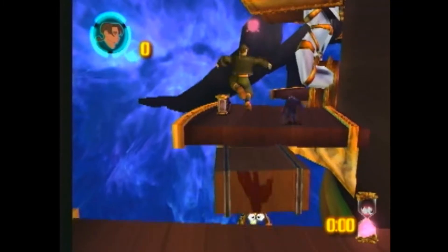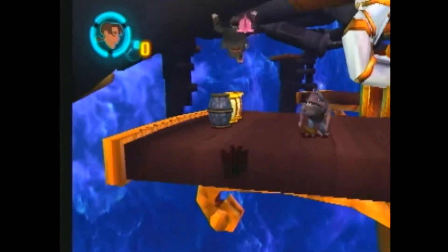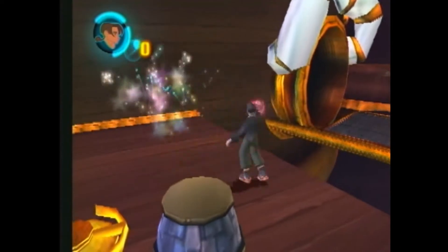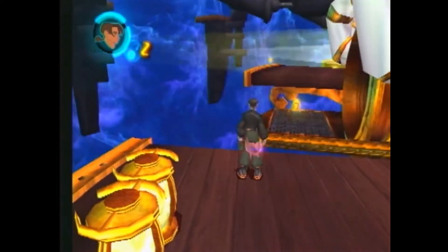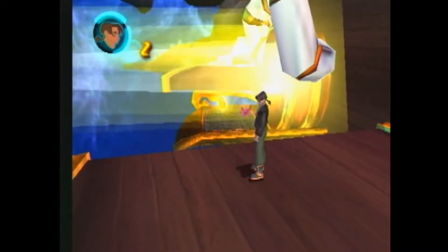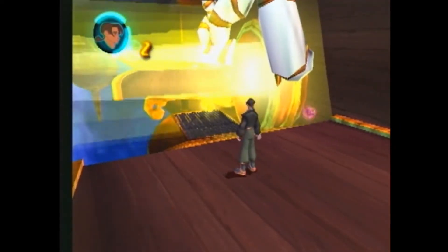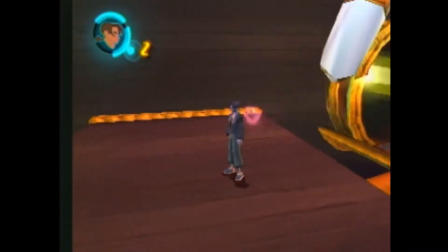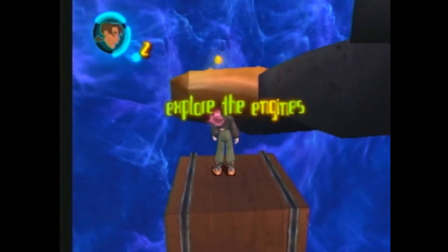Take this path outside right here, wait for the thrust to die down, and continue forward along the path. Right when you get past that engine, there's a hidden platform right here — jump to that and you'll start the 'Explore the Engines' objective.